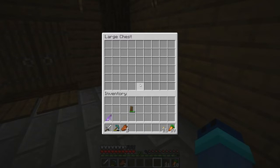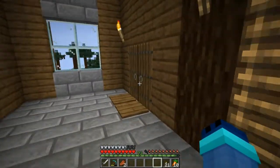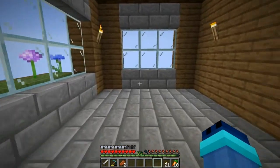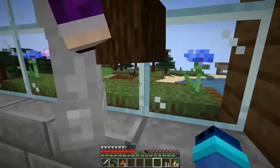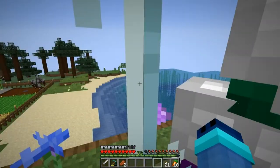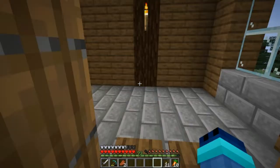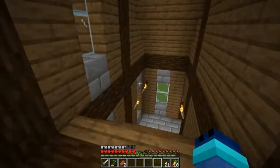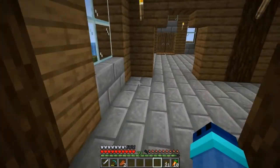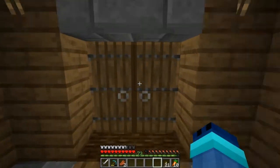Then if I take you downstairs - nice little ladder - we have the two bedrooms. This is one room, there's flowers outside and you can see the ocean. Just a storage chest for one of us. The other room is pretty much the same - they're both the same size because I didn't want to give one of us an advantage. That's our house, we can finally move in, we can move the puppies in and all that fun stuff.